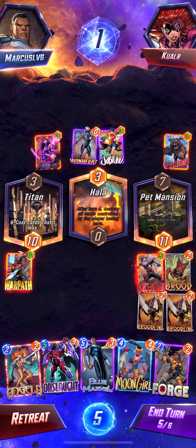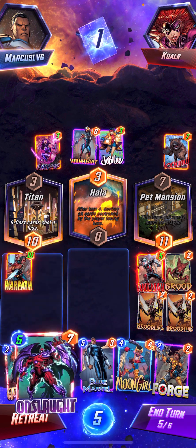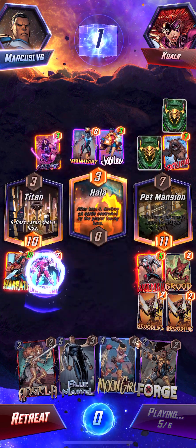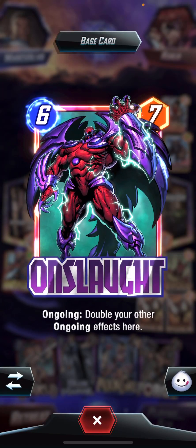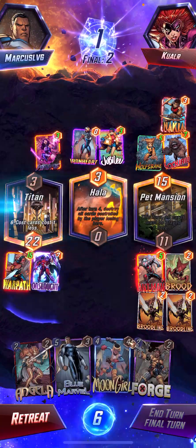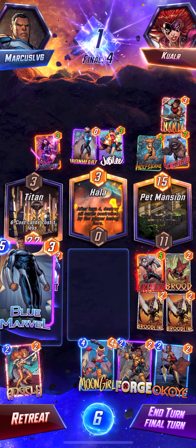Once Onslaught costs a little bit less, what I can do is play Onslaught to help boost Warpath, and then next turn I can go boom boom boom — doubling the ongoing abilities for both Ant-Man and Warpath, so that's even better. Oh, they're gonna snap — they're mad! Okay, this needs to win here. This is it, I'm ready to win this thing.